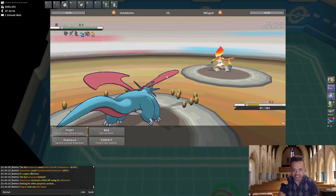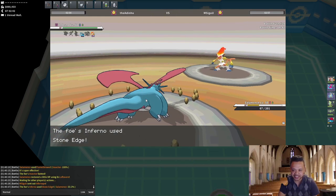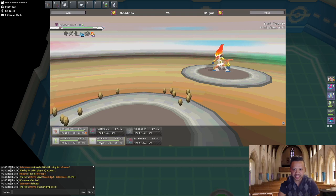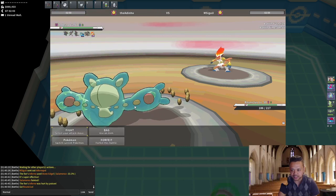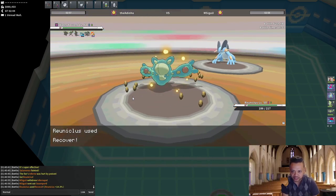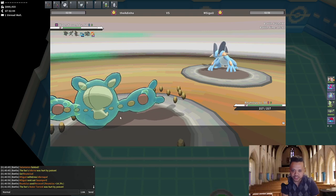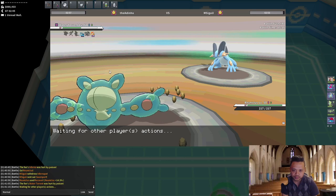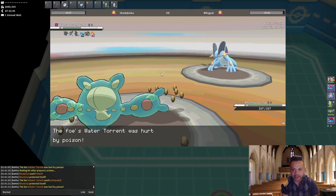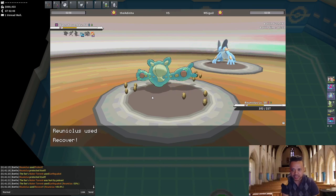He goes into Infernape — I'm just gonna stay in, don't want him Nasty Plotting. I Roost as he Stone Edges — still could be Choice Scarf. He's taking that Poison damage. I bring in Reuniclus and just Recover — if he switches I'll be at full HP; if he stays in I'll easily take the hit. I didn't want to attack because Reuniclus would have been low against Swampert — not sure what item Swampert has. I Protect as he Earthquakes — he's gonna drop to Poison anyway.